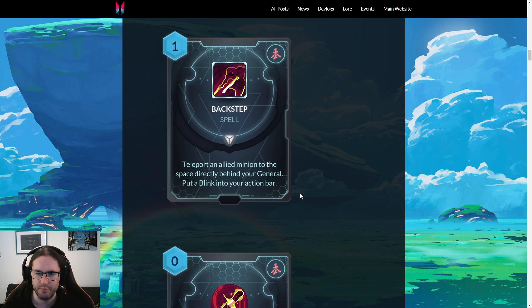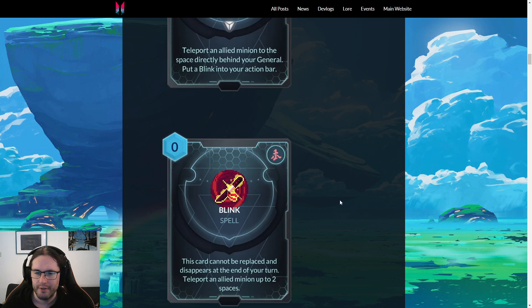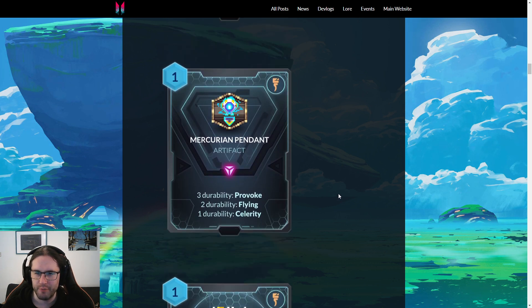For Vetruvian we have Mercurian Pendant — I really like this design. It's an artifact for one mana, three durability: gives it Provoke, two durability gives it Flying, one durability gives it Celerity. As an aside, I love how many of these cards cost one — cards costing one in Duelist 2 is so important. Any one-cost card that does something you actually care about is great, and you're always looking to dump stuff out of your hand to make space for five-drops. I think they've given us quite a lot of those.